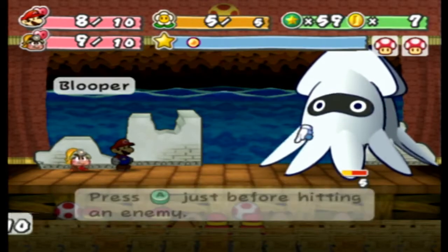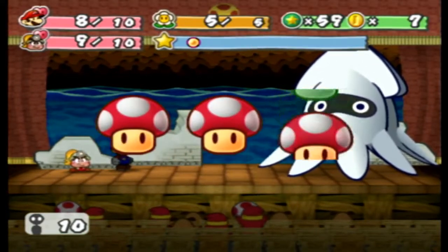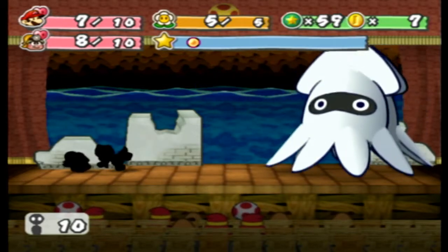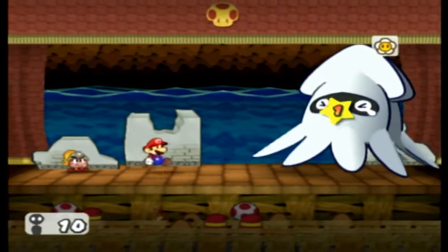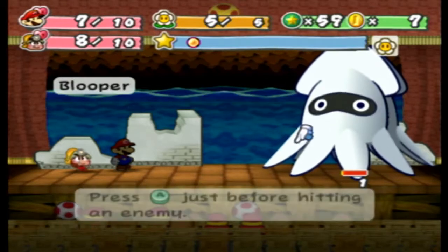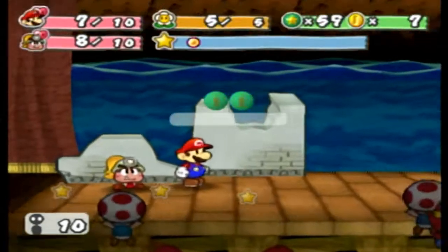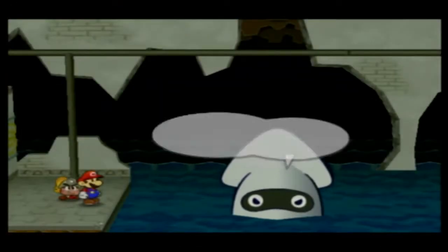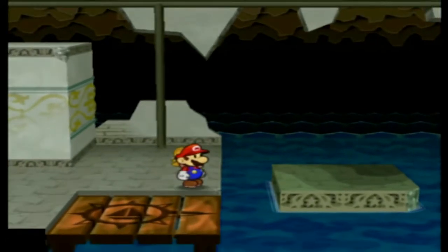I can actually really use this mushroom. Got the hit — I'm never really good at the roulette. We got inked. That's okay, he's going down now. You are certainly no Gus — not even worthy of Gus's boot. And another 20 star points, getting close to our first level up. And for some reason all Bloopers die and go to heaven — not sure what's up with that.